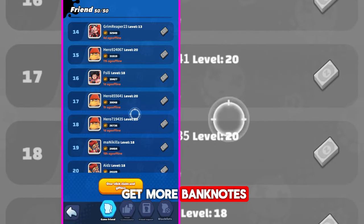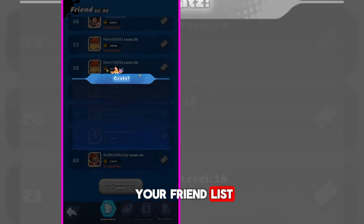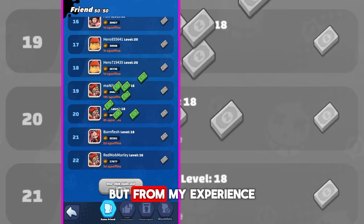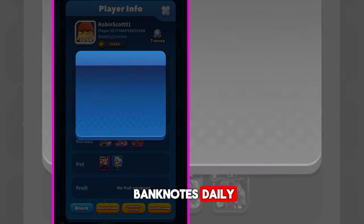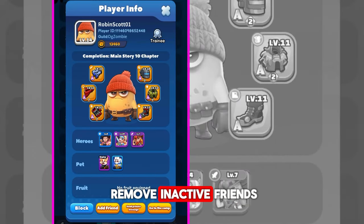If you want to get more banknotes, then try to fill your friend list. You can add up to 50, but from my experience many of them will be inactive. If you want to get a lot of banknotes daily, then you need to remove inactive friends.